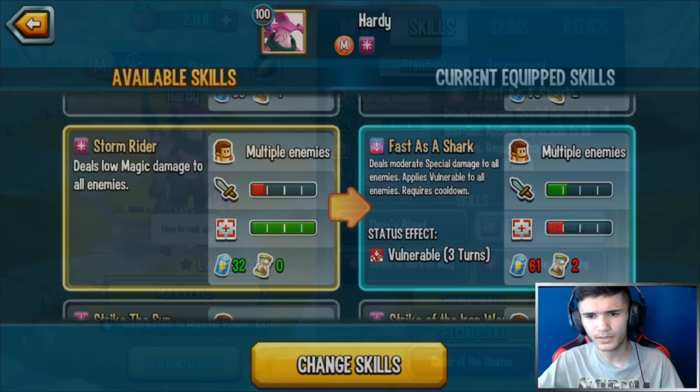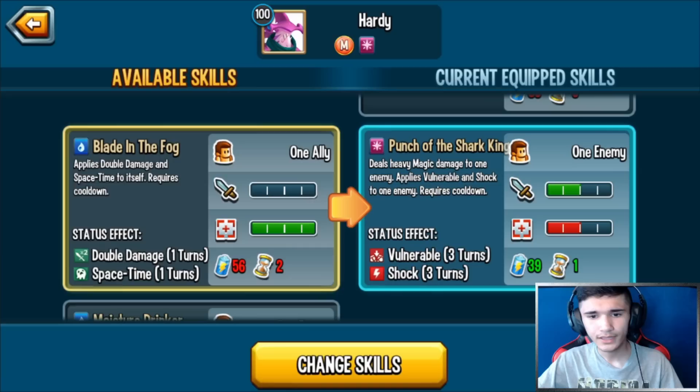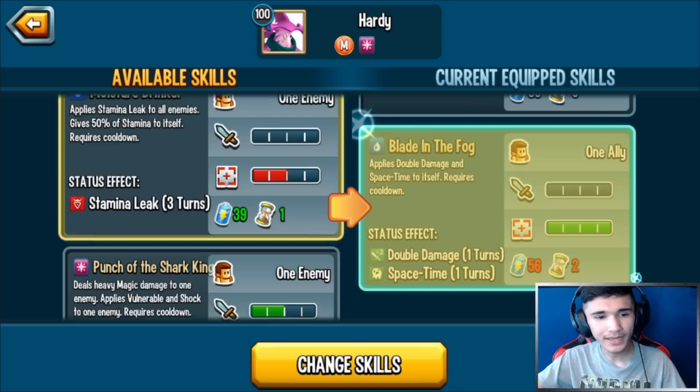Fast as a Shark: moderate water damage to all enemies, applies Vulnerable — Vulnerable increases incoming damage by 50%. Punch of the Shark King: deals heavy magic damage to an enemy, applies Vulnerable and Shock, applies Double Damage and Space Time to itself, takes 56 stamina and has a two-turn cooldown. Space Time could come in handy unless you're going up against monsters with Pierce, like Vanus 2099 or Vastus.